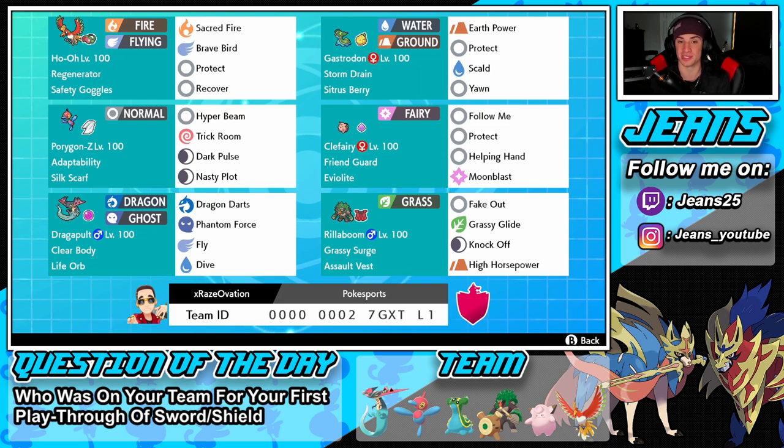Bottom left corner is Dragapult, our Life Orb mon with Clear Body ability so his stats can't be lowered. His moves are Dragon Darts, Phantom Force, Fly, and Dive — love this moveset with a bunch of coverage and two utility moves. Our final spot is Rillaboom, who we've been using a lot lately. He's got Fake Out for flinches, Grassy Glide for priority STAB, Knock Off to take off items, High Horsepower for coverage, and an Assault Vest to soak up some shots.